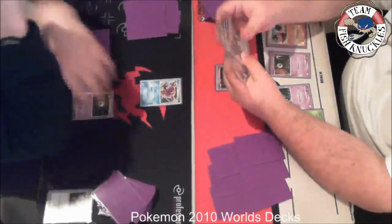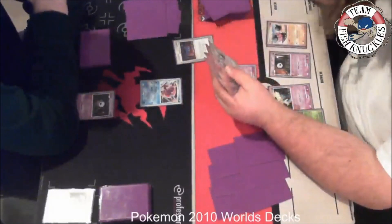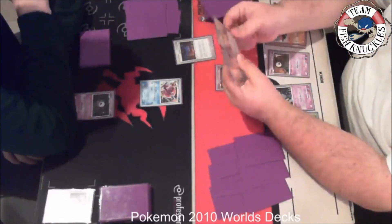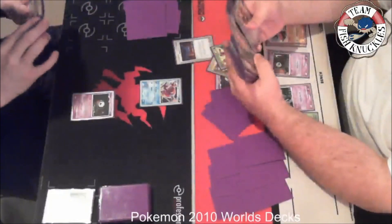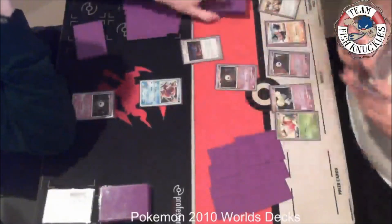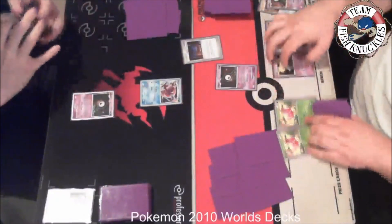I get a Claydol now. Claydol has the power Cosmic Power: shuffle two cards from your hand to the bottom of your deck and draw until you have six — a pretty cool setup card. I get the Broken Time Space out, which basically lets you skip a stage and go straight from Hoppip to Skiploom to Jumpluff without having to waste any turns, so you can automatically evolve your Pokemon.